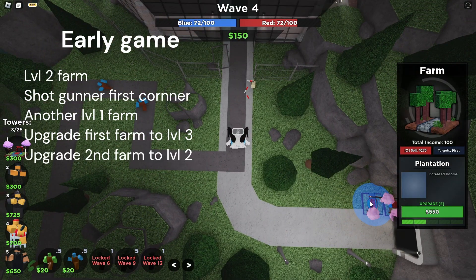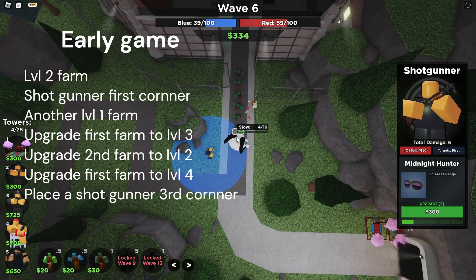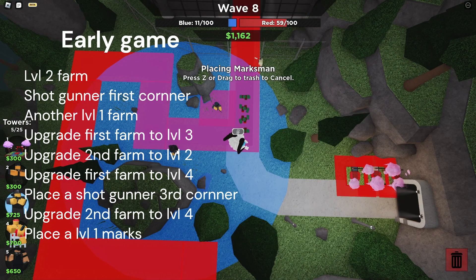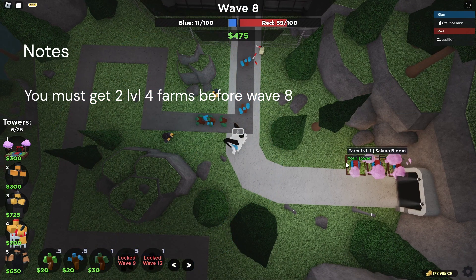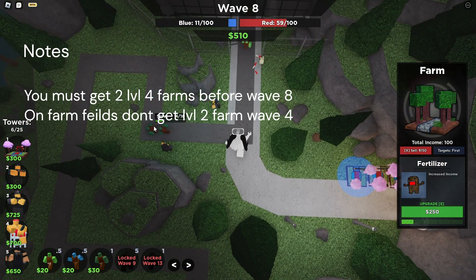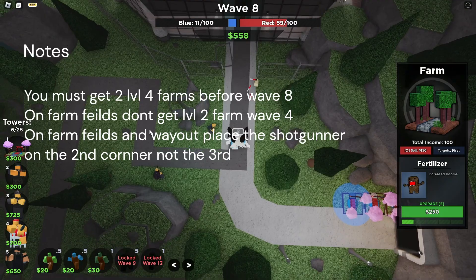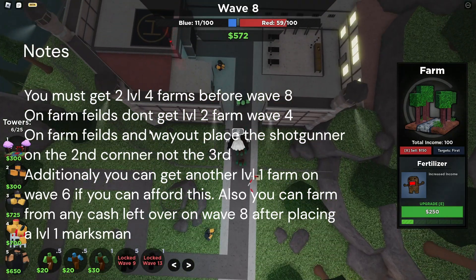Then place a level one Farm, upgrade the first Farm to level three, upgrade the second Farm to level two, upgrade the first Farm to level four. Place a Shotgunner on the third corner right after you get a level four Farm, then upgrade your other Farm to level four and place a level one Marksman. Your second Farm needs to be upgraded to level four by wave seven for the strategy to be most effective. On Farm Fields you cannot get a level two Farm on wave four, so skip that step and upgrade it after placing your second Shotgunner — place that second Shotgunner on the second corner, not the third. That covers your whole early game, waves one through eight.